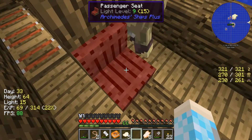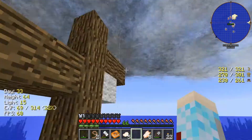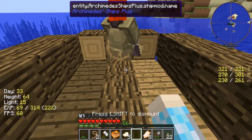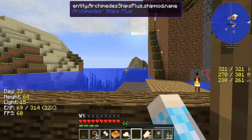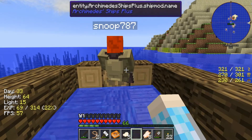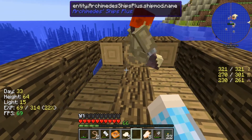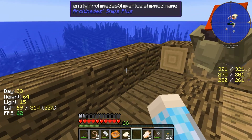How do I sit in the passenger seat? I gotta assemble the ship first. Do I need to get off of it? Mount the ship — right click on it. Oh, there we go! Oh my gosh, this is terrifying — I have no control over anything. A little back — oh, we're taking on water! It's because I'm trying to get out of the hole I made on accident.